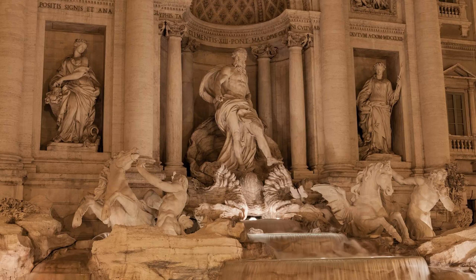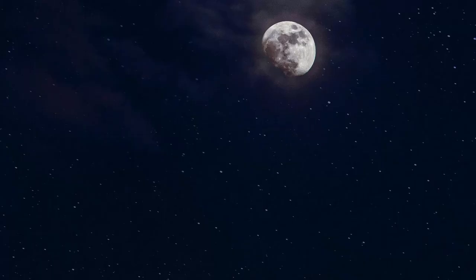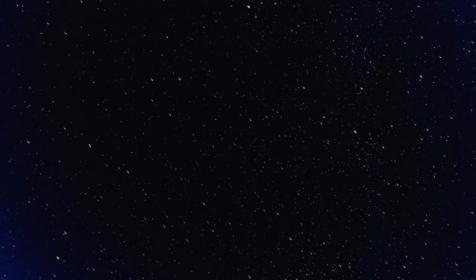The gods literally dwell up in the stars, a little like Nyx in Theros. If you look up into the sky and see that a constellation is missing, it's probably because the god is down on Krynn walking around somewhere. The moons are white, red, and black — not coincidentally the color of the robes of the wizards of high sorcery, or in 5th Edition terminology, the mages of high sorcery.